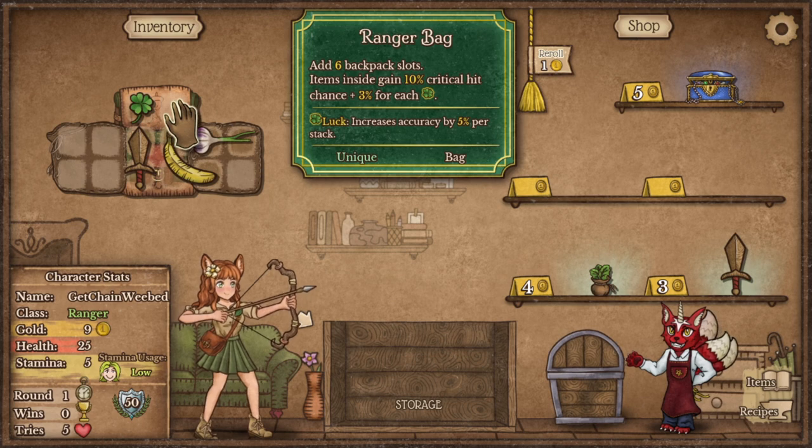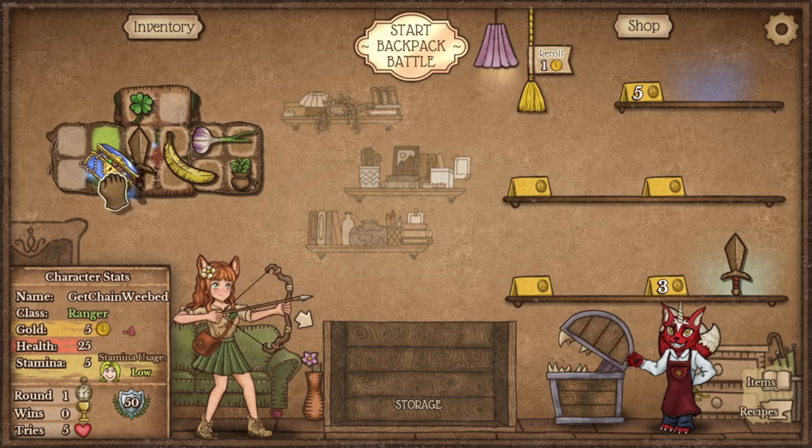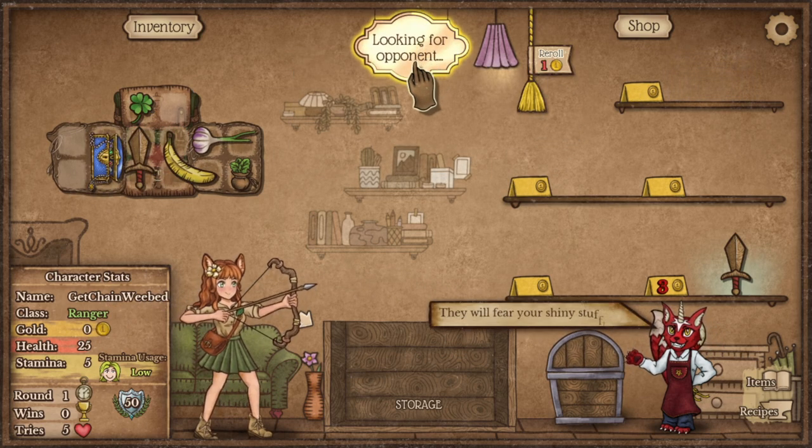Tip number 1: buy 1-gold items as they can be sold back for 1 gold each. You technically didn't lose any money if you change your mind and sell them back to the chest later — you will gain back your gold.